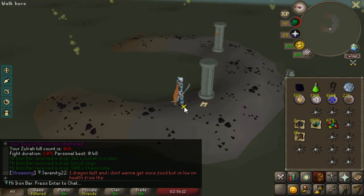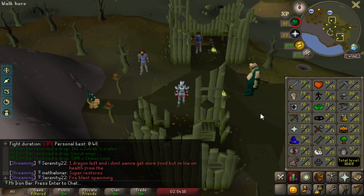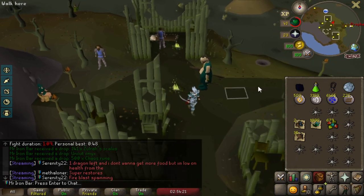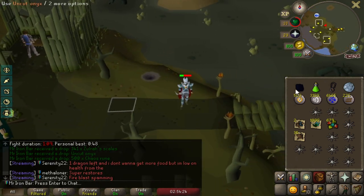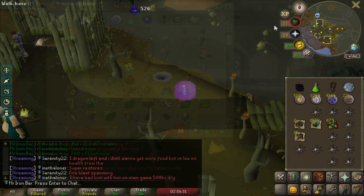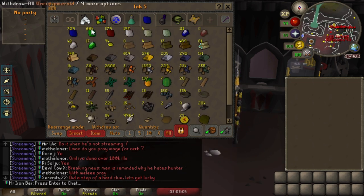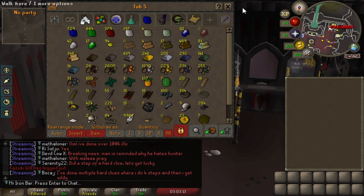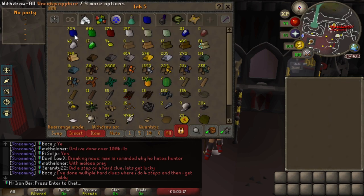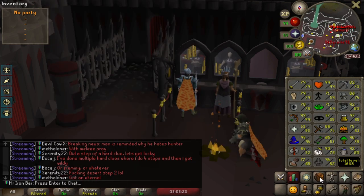Oh my god, I got another onyx! Holy shit, that's insane — I was gonna buy them. I don't quite have the crafting level just yet but wow, I can't believe I'm gonna make both Fury and regen bracelet in one single day. I got a lot of gems thanks to Corrupted Gauntlet. I'm just gonna chisel these and hope I get the last four levels I need — I have like 2,000 gems or something.